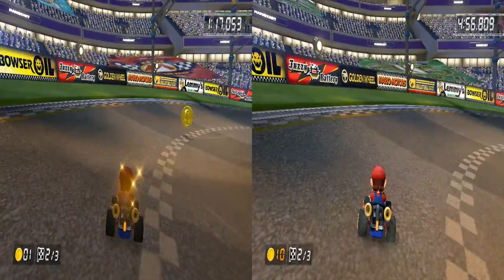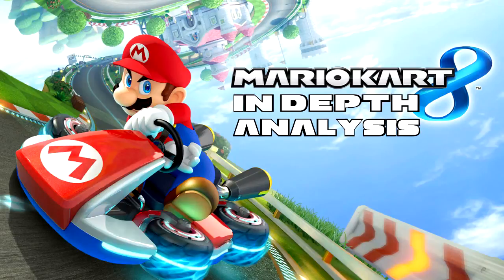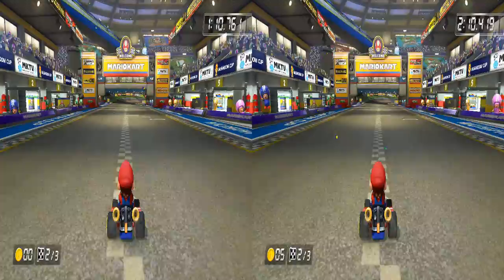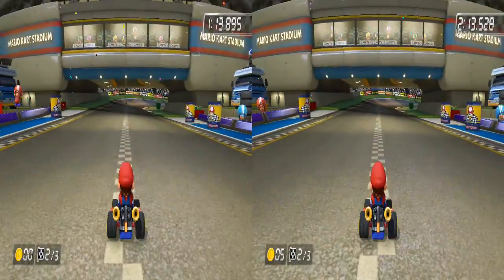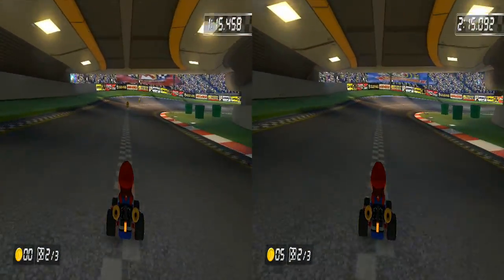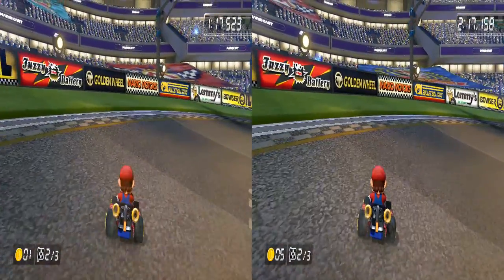Now, what about five coins — does each coin count towards the speed boost? Next we're going to look at the comparison between zero coins and five coins. I'm not going to check every single coin, but if there's a difference between zero and five and then five and ten, you can pretty much guarantee that every coin gives you a little speed boost. Zero on the left, five coins on the right — as you get to the finish line the one on the right is slightly ahead, a little further ahead at the bridge, and at the final checkpoint about half the gap of the ten-coin run.